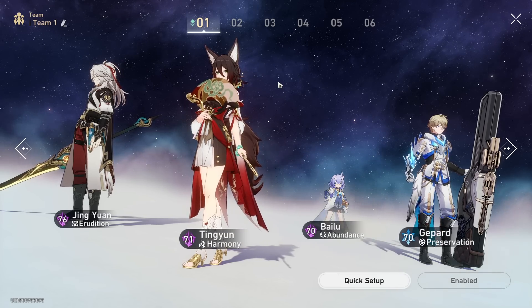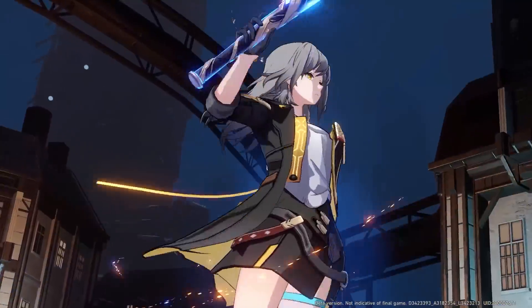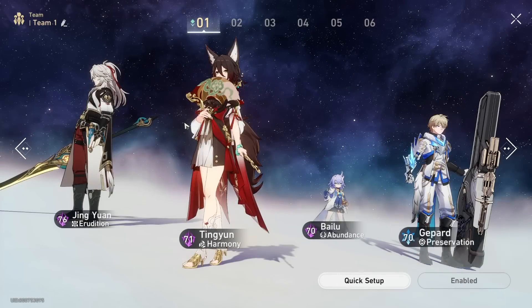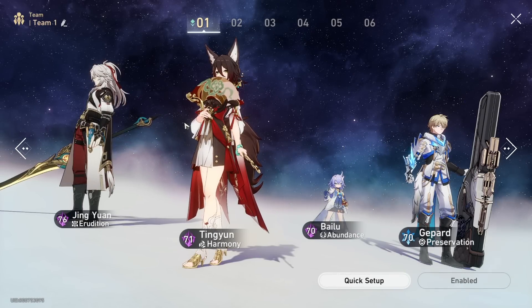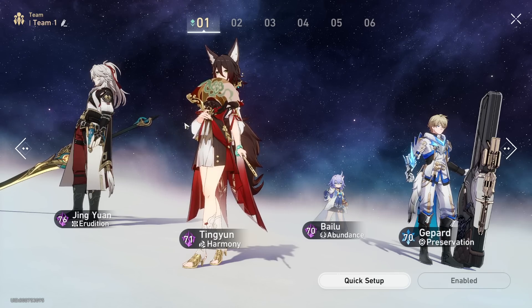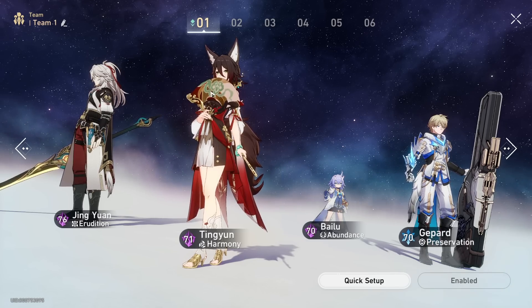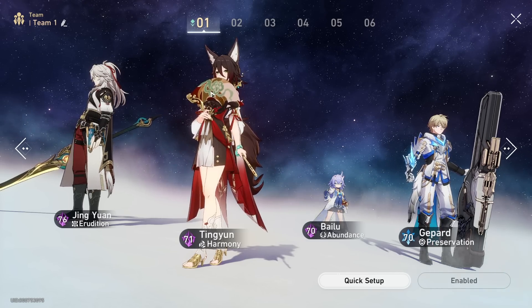So literally all my break potential is coming from my DPS. Now this DPS could be any element — Quantum, Ice, Physical, Lightning — you name it, they could be that element, and they're going to be breaking a lot, especially when factoring in the Favor of Amber, which is this cycle's Memory of Chaos buff. But that's just not enough to consistently break an enemy and keep them broken for very long.